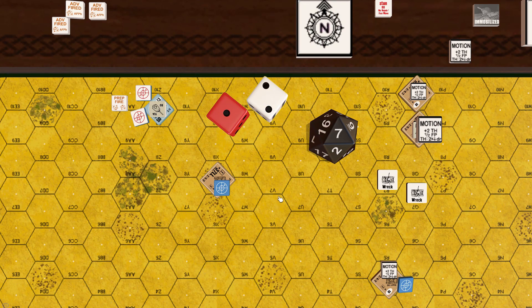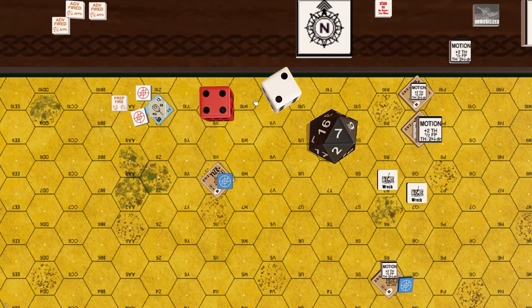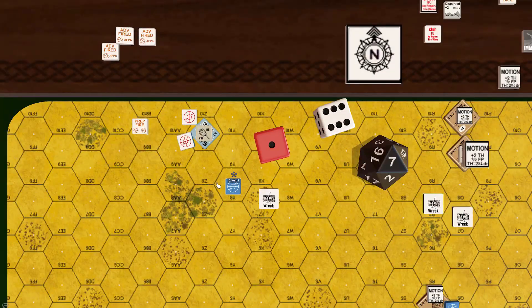Roll: 3 plus 2 = 5. Stuart is hit in the turret and the Panzer maintains rate of fire. The German 50mm cannon has a base to-kill of 11 against the Stuart turret's side face; the modified to-kill is 7 (11 minus 4), requiring 8 or less. Roll: 6 — Stuart is destroyed. Jim forgets to roll for crew survival.